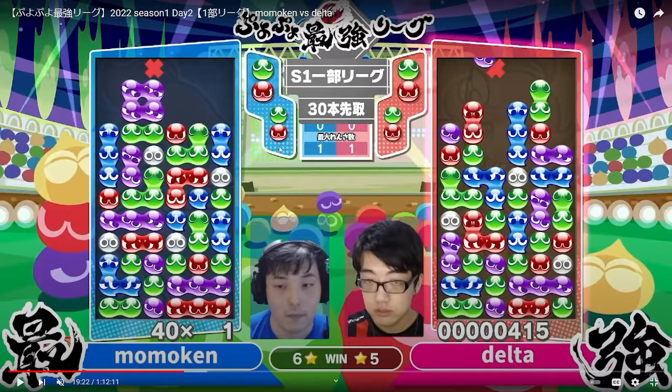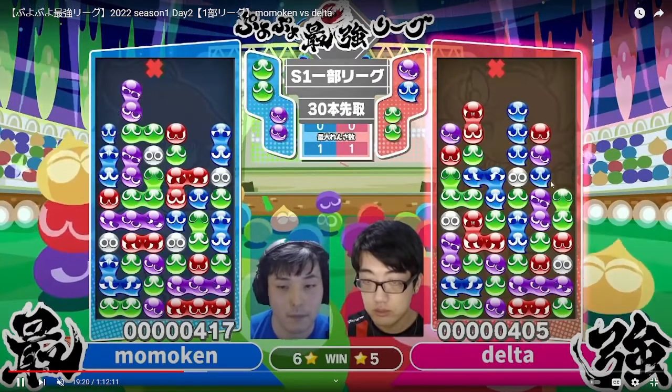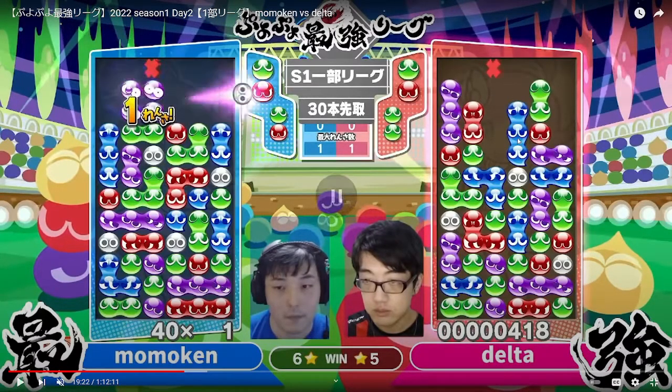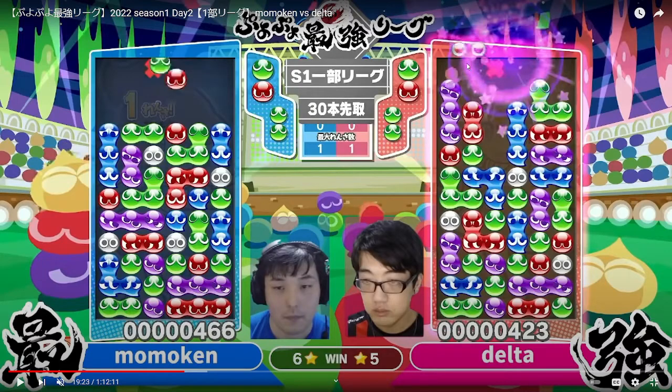You want to use something small. A 1-chain by itself only sends two garbage, but in this exact position, if the garbage blocks something important that could just win the round. Because there are some big groups of three, Delta would probably be safe, but any garbage at the top of Momokin's field — if it covers the blues or the greens — he might be out of plays, and then Delta can just do a follow-up attack and win the round. Once you get this high up, even the garbage from a 1-chain can be fatal, so that's why all you need is a 1-chain to try to force your opponent to make the big move that you can then counter.